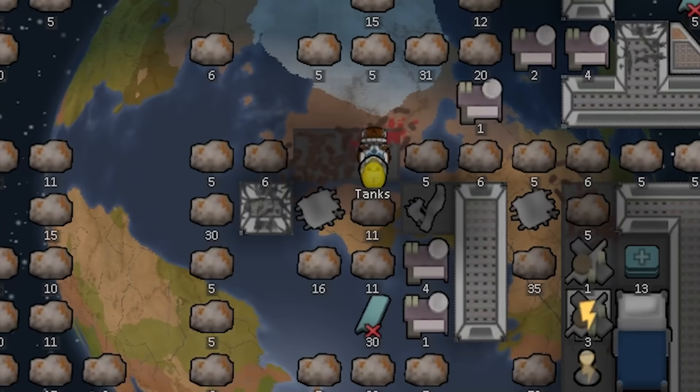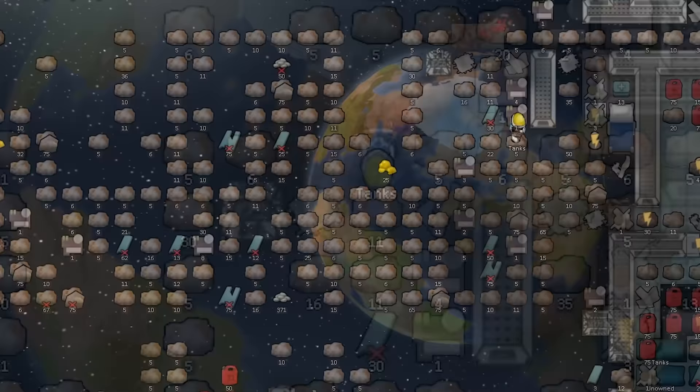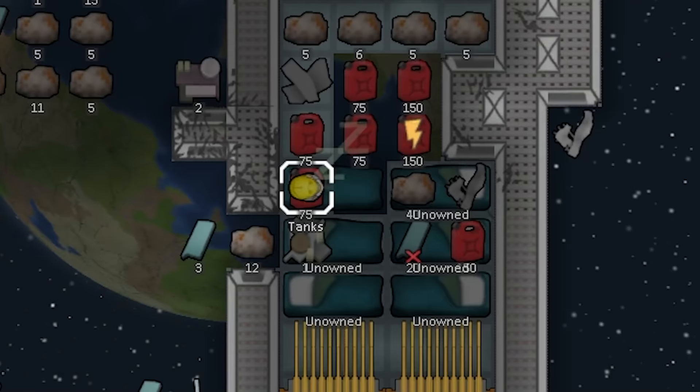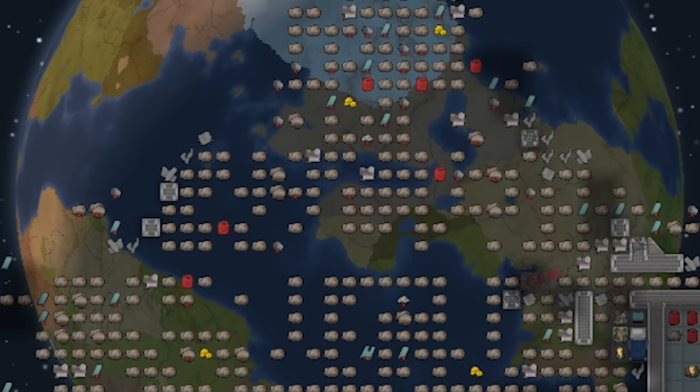The challenge is to use the scattered remaining resources left by the last ship in order to create a functioning space station and return to earth's surface. Now we've just spawned in, but we need to be economical with our supplies. Homme Tanks is currently in an EVA suit that's going to keep him alive while he's still in the vacuum of space, but it's rapidly deteriorating after all the explosions.